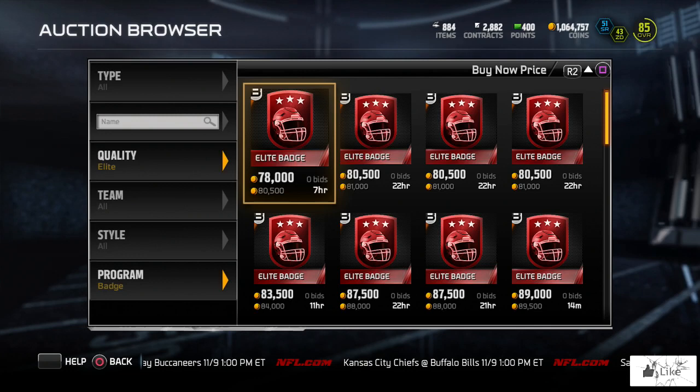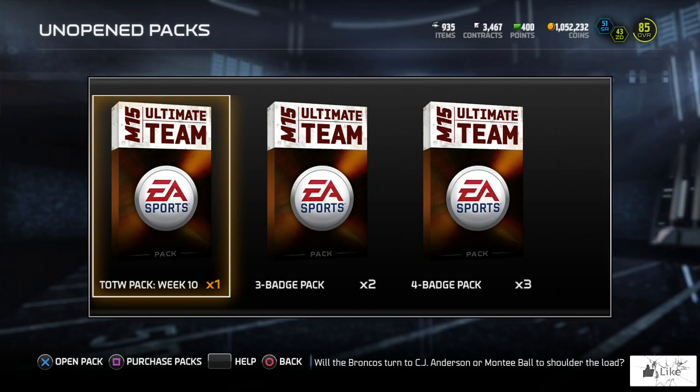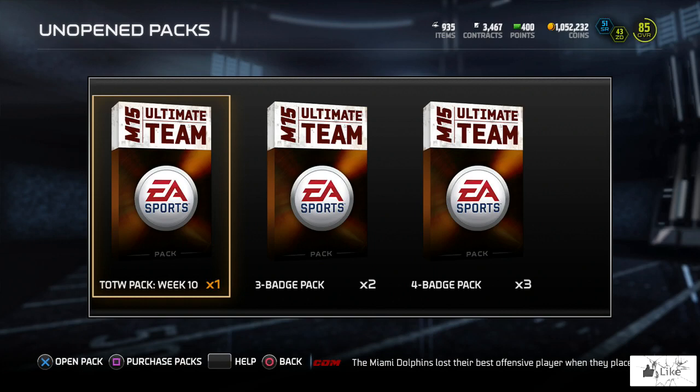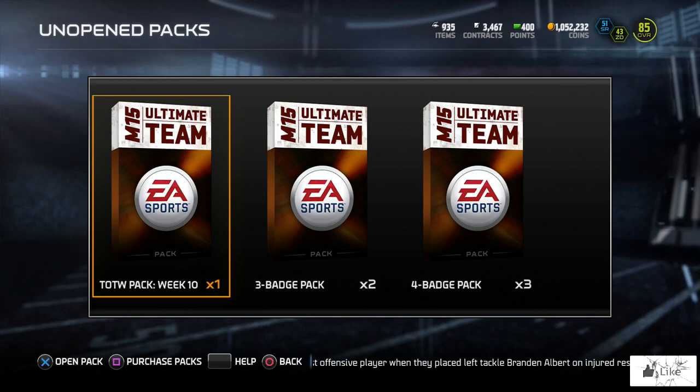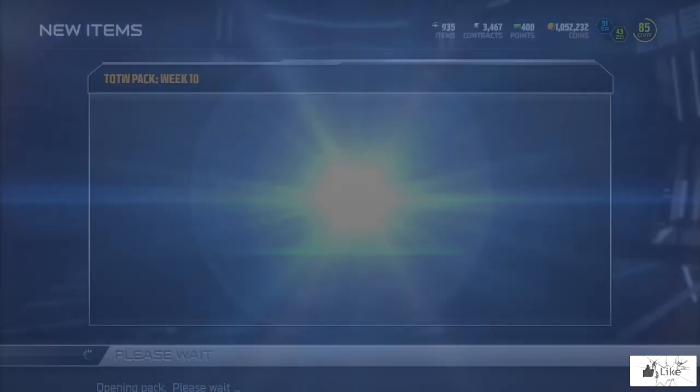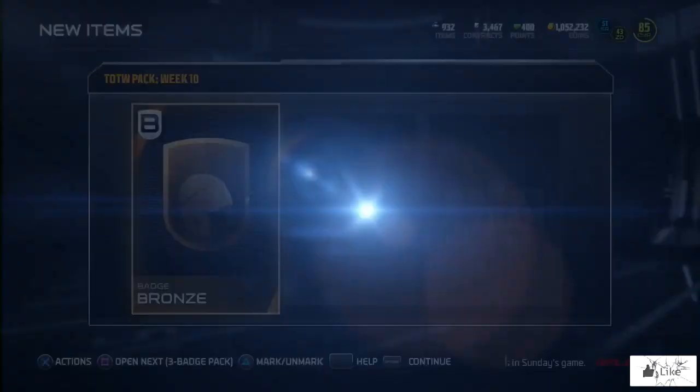Maybe we can change our badge pack luck - since we got a snipe, let's go ahead and open a few badge packs. At this point I'm pretty much trying any method to get that first elite badge pull from a pack. We're going to do a small badge opening - normally I upload massive pack openings of like 50, but today we're only opening 20. Let's keep it short and sweet.